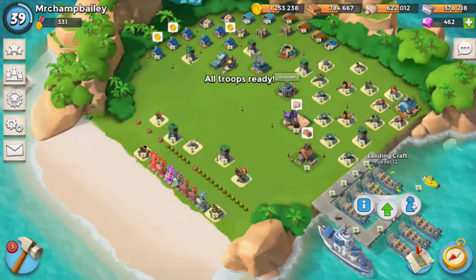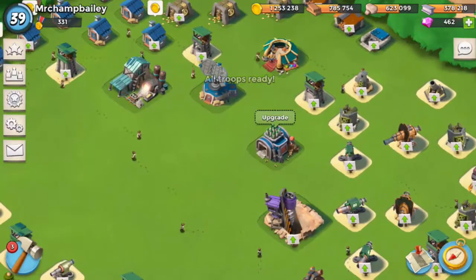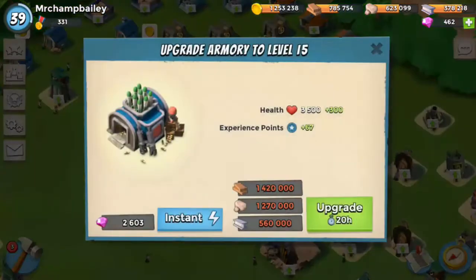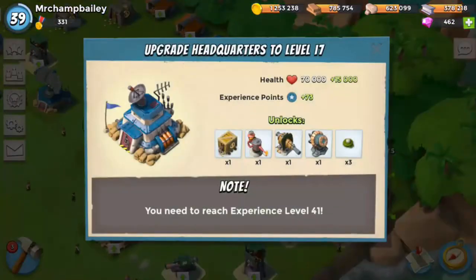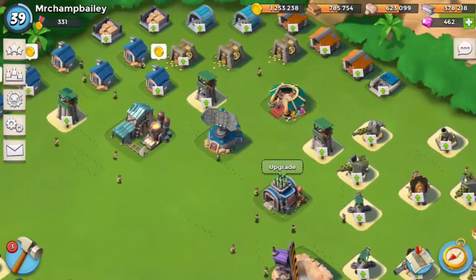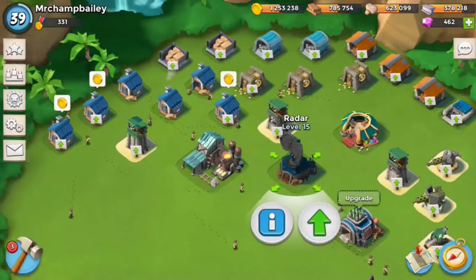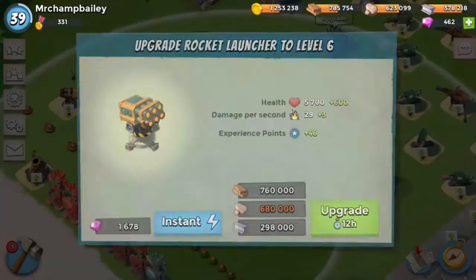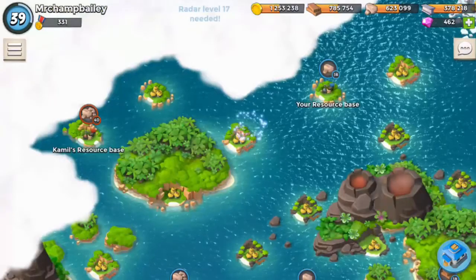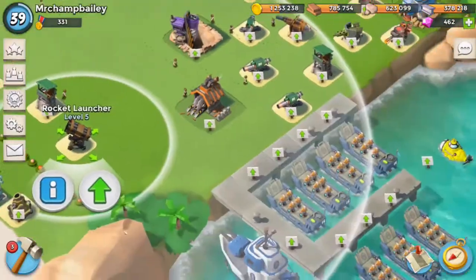I do have lots of wood so maybe I can upgrade something important. I might upgrade the sawmill — not that important. My HQ is expensive to upgrade and I don't think I can; I'd need to be level 40. I could save for my radar — that would actually be a good choice. Or maybe I spend it on the rockets, but I need more stone for that.